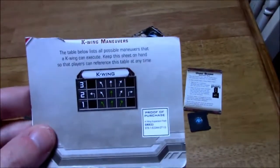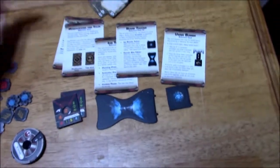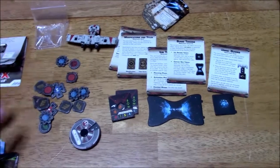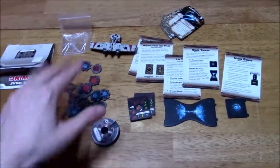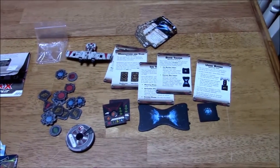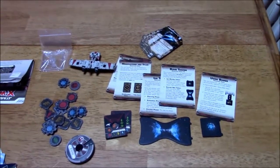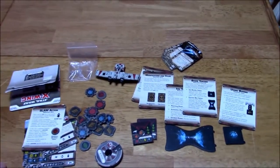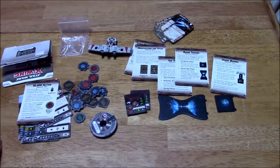Alright, so I think that's pretty much it. Again, this is the maneuver dial, and it does have that slam action. I'll be looking forward to trying this out on the battlefield. You know what shields, critical, and Ion Tokens are by now — these generally reflect the ship class in question and what it can do. If you guys haven't already, subscribe to my YouTube channel and check out my official website, www.dadsgamingaddiction.com. This is Vince — thanks for watching, and I'll catch you next time.